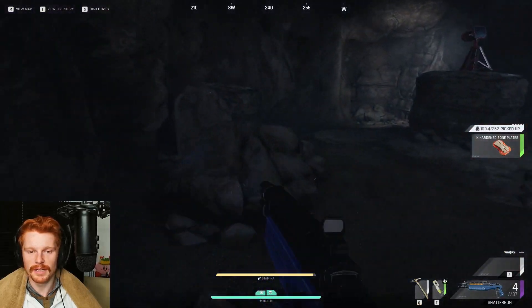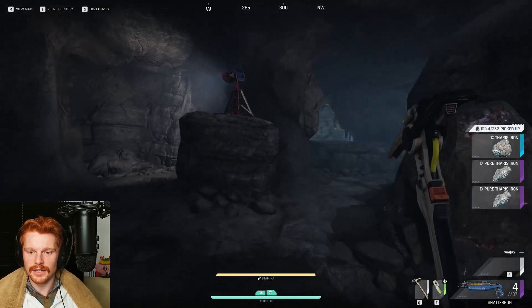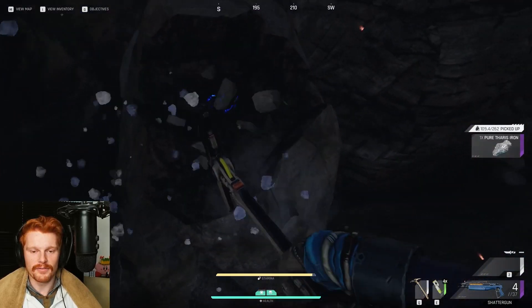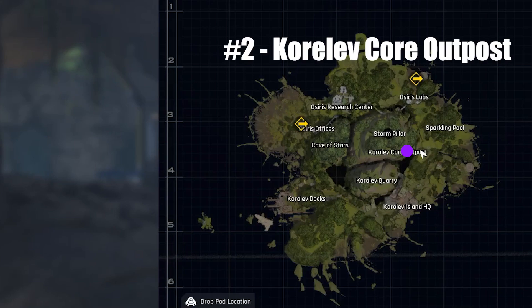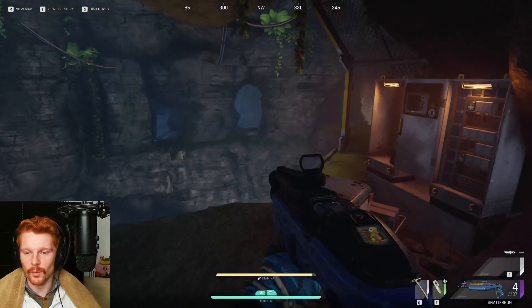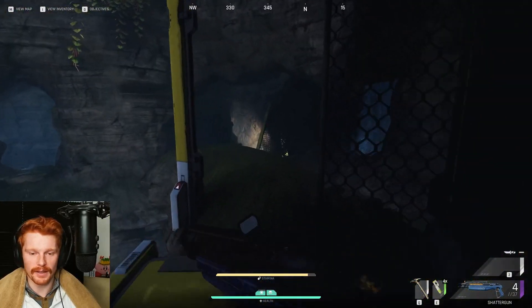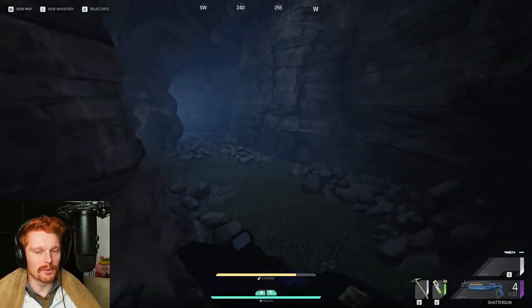I'll pick up any bone plates because you never really know when you're going to need to get out and I'd rather have a full bag. Next best location: Core Love Core Outpost. This is actually the location with the most iron in one spot of all the spots and you could be tempted to have this be your number one location.